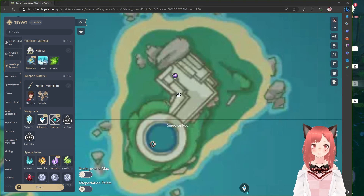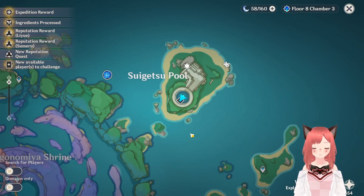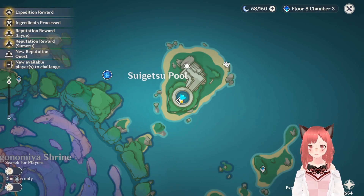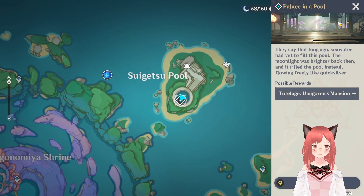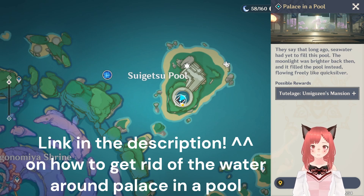Hey guys, welcome to my channel. This is Aurori. Today we're going to find where this Electroculus is. To get started, you have to teleport to the Palace in a Pool. If you haven't unlocked this yet, I have another video on my channel showing how to get rid of the water around this Palace in a Pool.